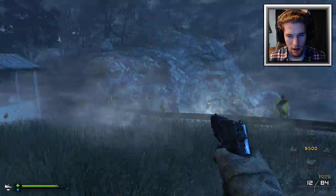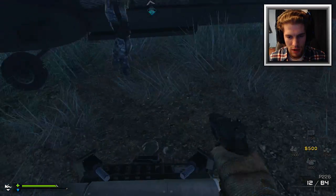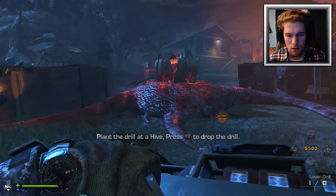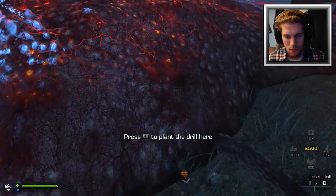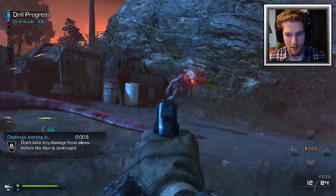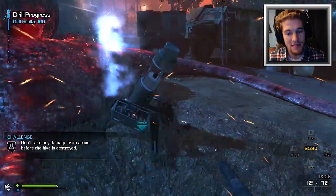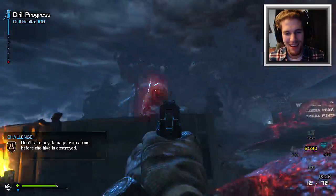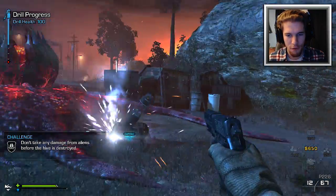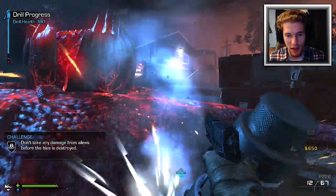Hey aliens, don't hurt me! Got it — pick up the drill, plant the drill. I planted it. 'Don't take any damage from aliens before the hive is destroyed.' They have a lot of health — I'm telling you guys now they don't die in one hit. These guys look pretty freaking awesome. I have to defend this drill from the aliens. Of course it's going to start off very easy and I'm assuming it'll get progressively harder.